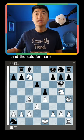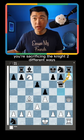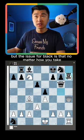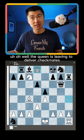The solution here is a knight check. You're sacrificing the knight two different ways, but the issue for black is that no matter how you take, you're hitting the queen. Uh oh — the queen is leaving to deliver checkmate.